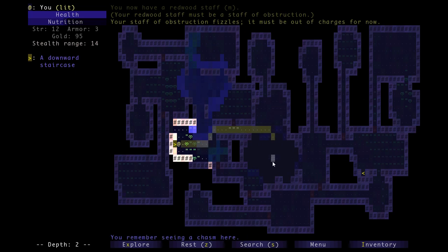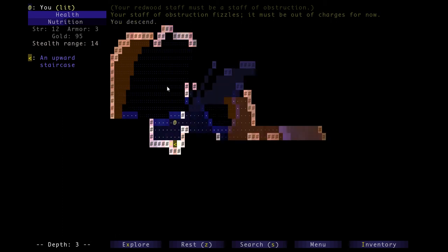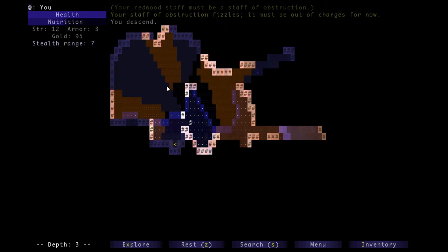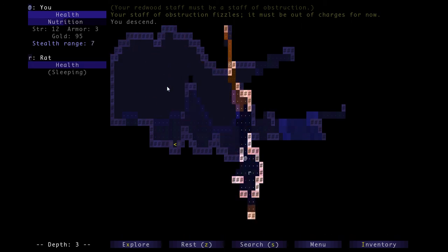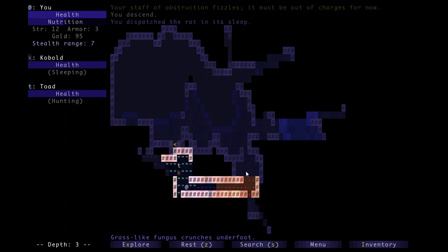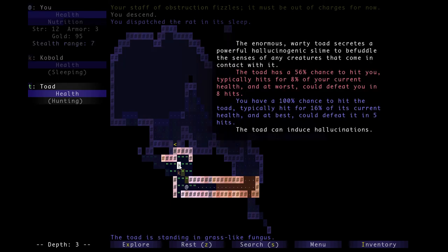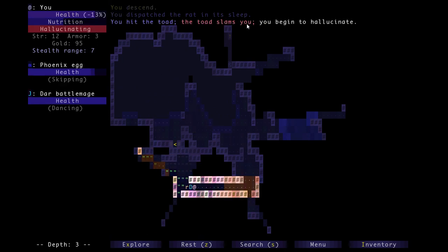It looks like this floor is completely explored, so let's go down the stairs. There's a big old chasm. Let's look around some more. There's a rat - sneak attack. Now we've got a toad. Toads are kind of strong - I can definitely kill it, but the annoying thing is when they hit you there's a chance it will make you hallucinate. Let's fight the toad and let you see what that looks like.